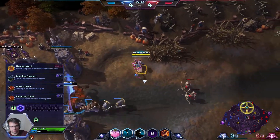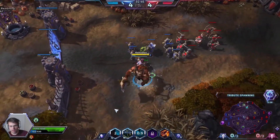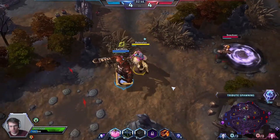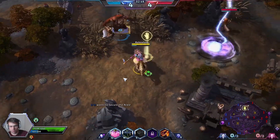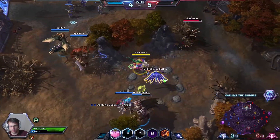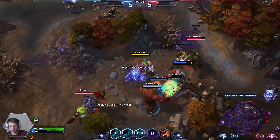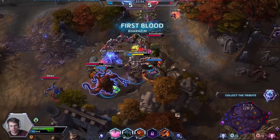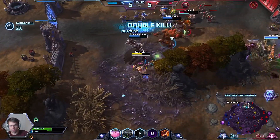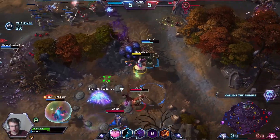Blind is just so good. We're going to pick up Mass Vortex — this is going to allow us to basically make our blind much better in the team fight scenario, where we'll be able to land blinds on almost a whole enemy team. I'm going to pick this up, put it on myself and start gathering stacks right now. Hopefully my team follows up — they do not — but this might be a kill on the enemy Kharazim, and it is!